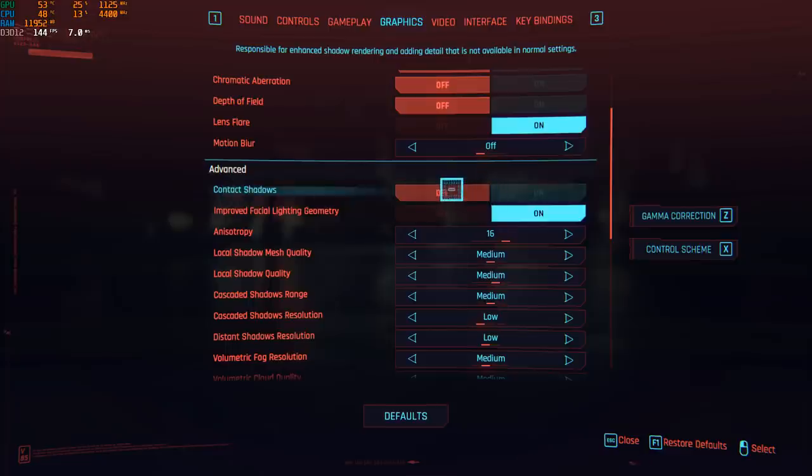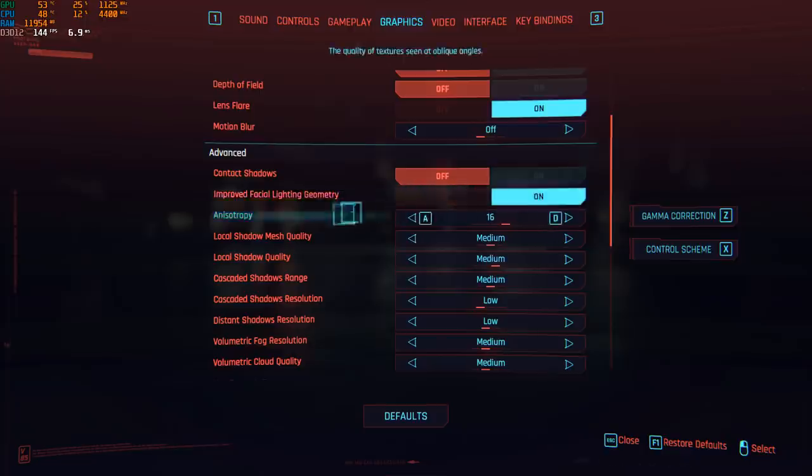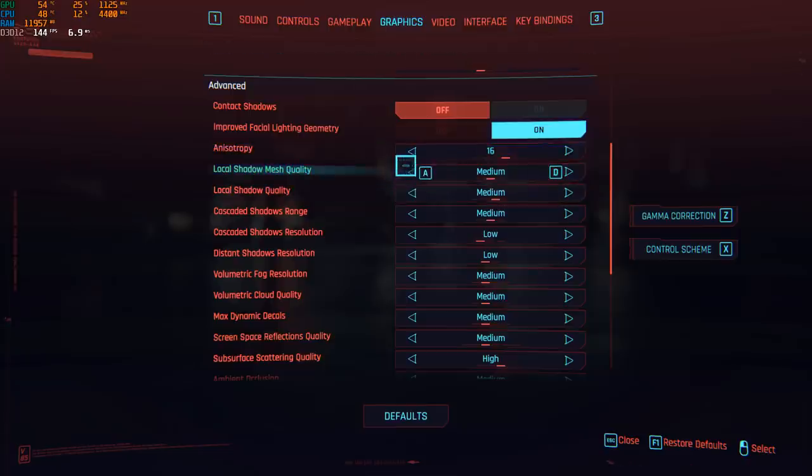Contact Shadow — make sure this one is set to off; it will give you like two to three percent boost in FPS. Improved Facial Lighting Geometry — I didn't see a big improvement when putting this one at off, so you can leave it on. For Anisotropic Filtering — if you have a mid-range GPU you can easily run 8x or 16x; if you have a really old GPU you can go with 4x or 1x. I have no problem with 16x.